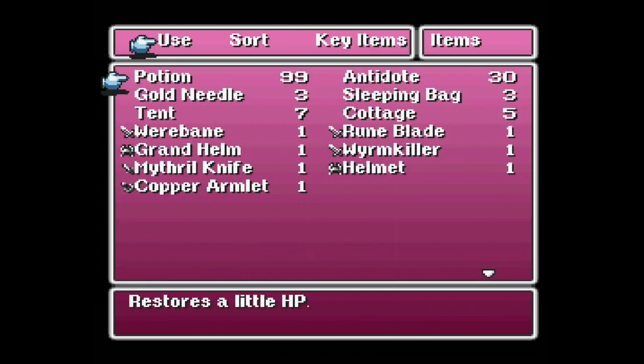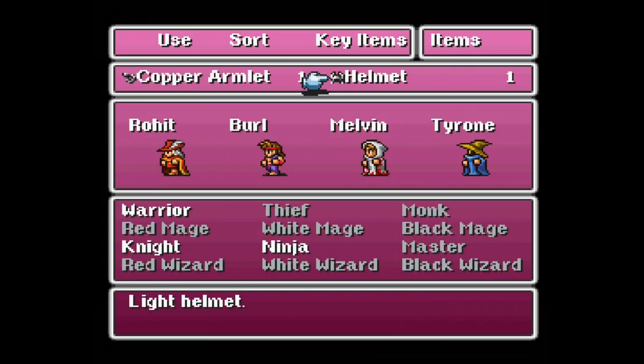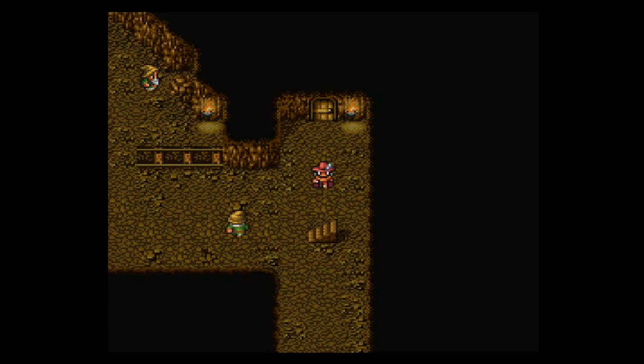I'll go ahead and give Tyrone the Silver Armlet — look at that increase of 11 points to defense. I think that'll be okay. I don't love that change, but we're going to try it and see. If it feels like it's not having the impact I want, we'll take it off and give him something else. There's no need to be super rigid about what we're doing — so let's experiment, friends, and keep an open mind.